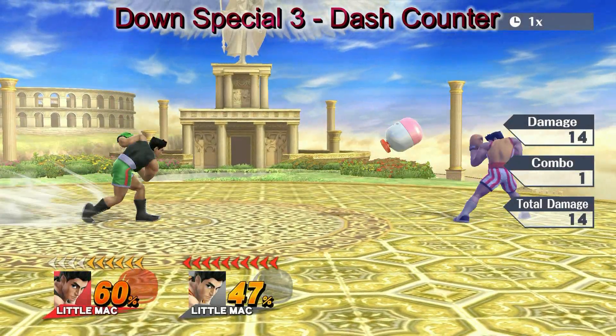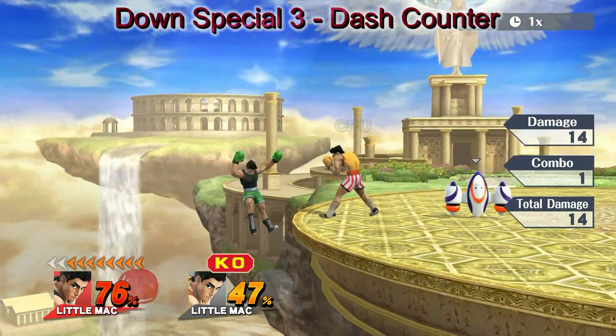The counter window is shorter, but you dash forward to strike, making it good against projectiles.